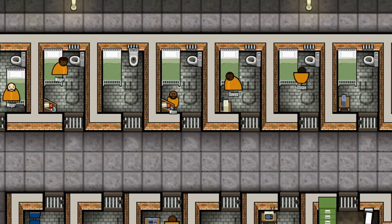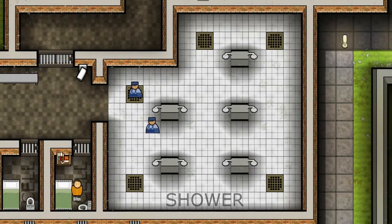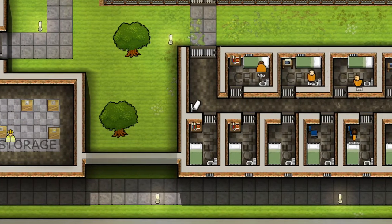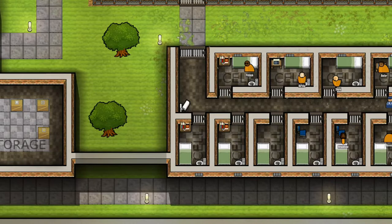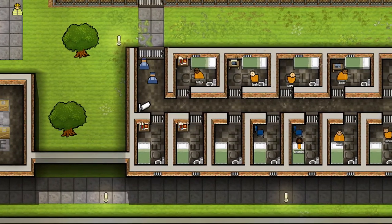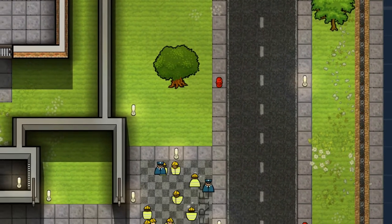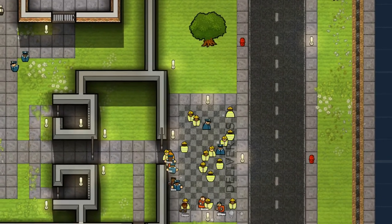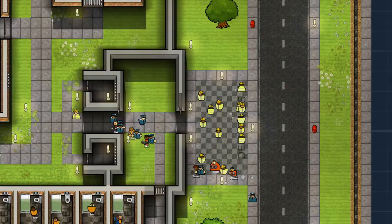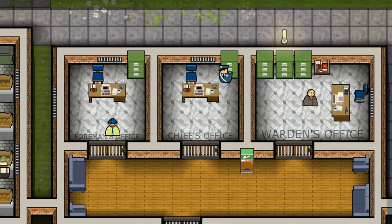So you can build your own prison - I think we'll do that as well if you guys want to see the little story missions, let me know down in the comments. But yeah, everything seems to be pretty good in this prison so far, no one looking to escape. We've got Conroy, Silver, Atkins being put into new cells. There's the foreman's office, the chief's office, and the warden's office.